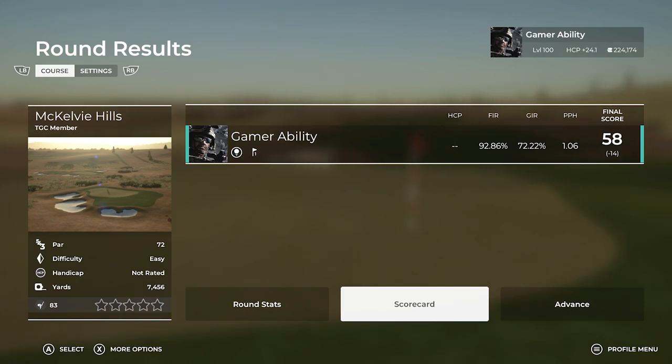Let's take a look at that scorecard - six under on the front, eight under on the back with an eagle finish, 14 under on the round. We hit 92% fairways, 72% greens in regulation, 1.06 putts per hole - wow, we peaked! If you got some enjoyment, drop a like, thank you for watching to the end. Subscribe if you want to see more - plenty of content every single day on the Gamer Ability YouTube channel. Check out the full playlist in the description for all my course showcases. I appreciate each and every one of you - have a fantastic day!